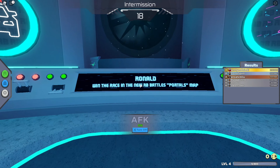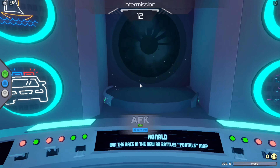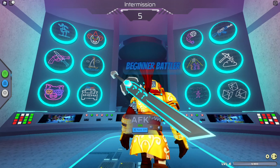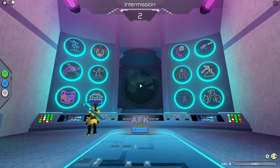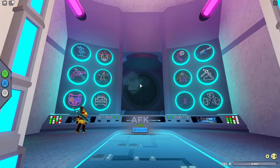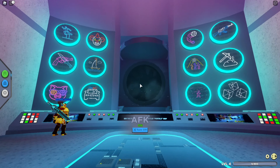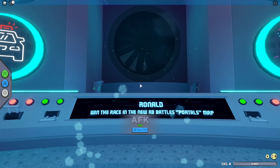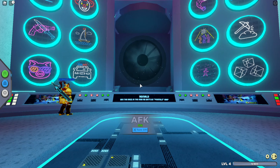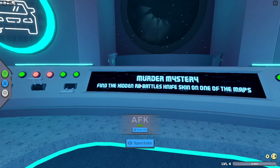The next badge is Ronald. You need to win the race on the RB Battles portal map in the game Ronald. Ronald is similar to Piggy — you need to find keys and such. There are different maps and you have to be on the Portals map, so your team needs to vote for that. You just need to beat it — you don't need to be first place, just beat it. I actually beat it with five seconds remaining.